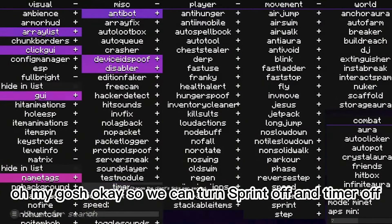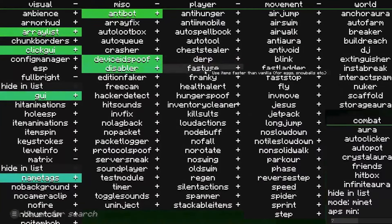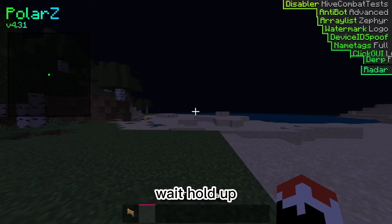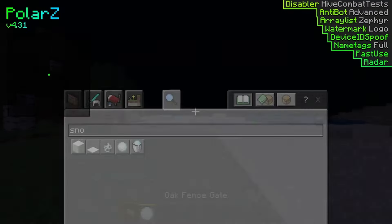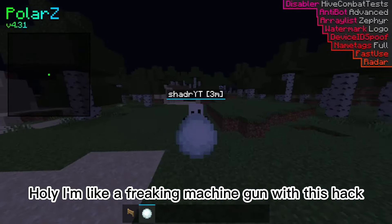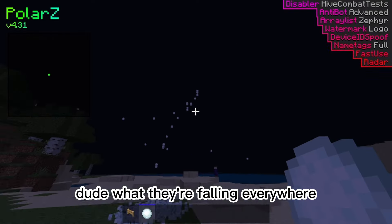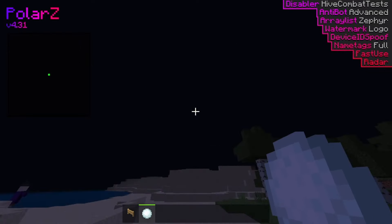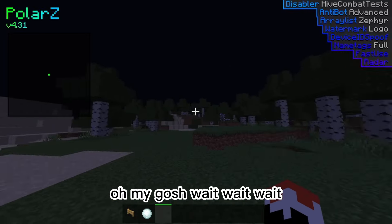So we can turn Sprint off and timer off. And then what we've got here is we've got derp — it's not showing derp for some reason. Flip — it's not doing anything. What is up with you, PolarZ client? Why are you being crappy? Use items faster — would this work for snowballs? Holy! I'm like a freaking machine gun with this hack! And they're falling everywhere! My frames are freaking dying!